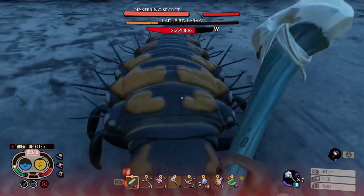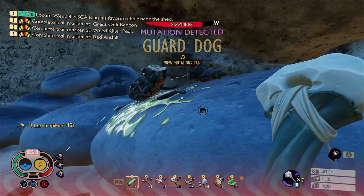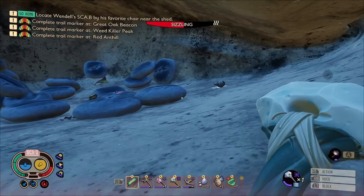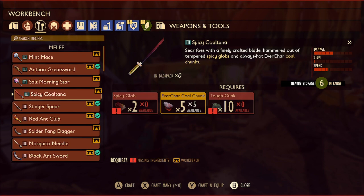And there we go - we did it! We've also unlocked the guard dog mutation, which gives you extra attack damage during defense events: phase one is 10%, phase two is 25%, and phase three is 50%. Now we've got the recipe for the Coltana, let's head home and see if we've got everything we need to make it.